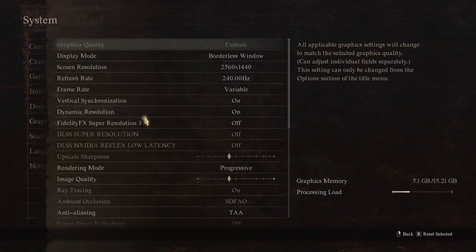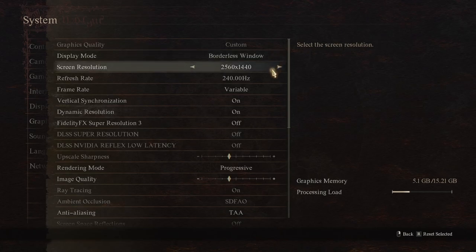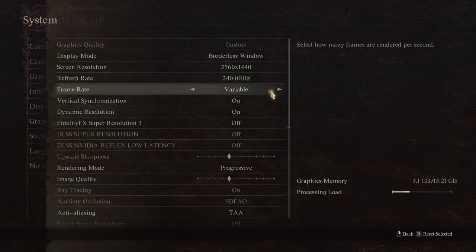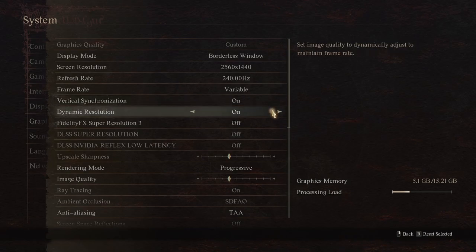Display is the same. Graphics — this is the nitty-gritty. I have a borderless window for streaming, but you guys will get away with full screen. Have this as your monitor's resolution — it's really important. Refresh rate: the highest. Frame rate: variable. V-sync: on. And dynamic resolution: on. This one has helped heaps for me for some reason. This is probably the most important setting of this tutorial.